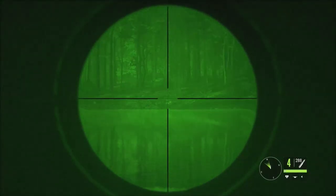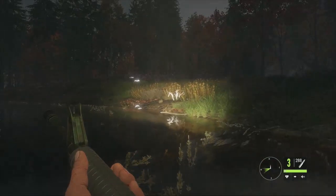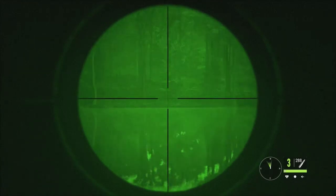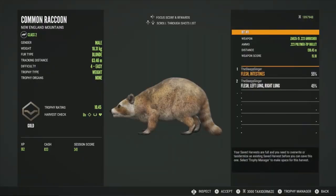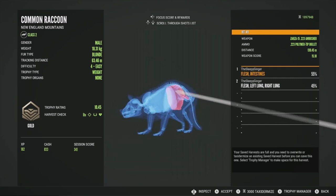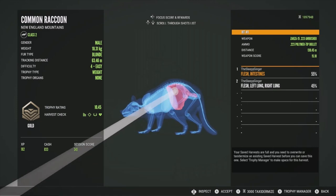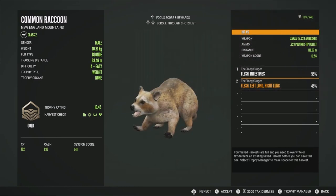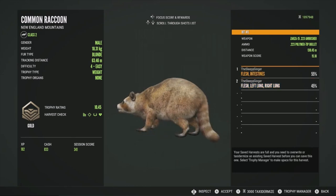Looks like we didn't get a good shot — he's fleeing. Getting the 223 again and trying to get him. It's hard to tell since I can't spot him, but that definitely dropped him. Really weird how he just stood there — never seen that before. Picking him up: a gold at 10.45, top of his estimates — a big level four. First shot hit the intestines, which is unfortunate, but the second shot at 130 meters got him in the left lung and right lung. Glad he decided to stand there.